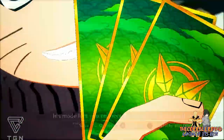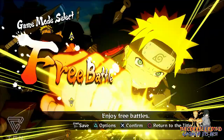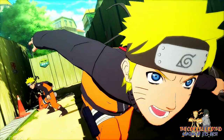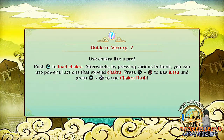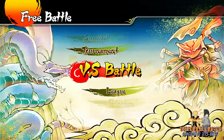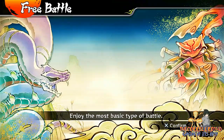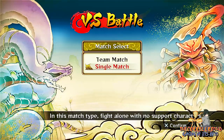It's pretty easy, pretty much like any other random mode. You can just go to Free Battle, or you can go to Ninja Tournament or any other versus battle. Go to one versus two player — it doesn't matter, so I'll click single.